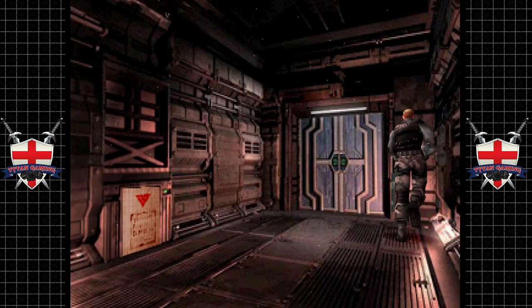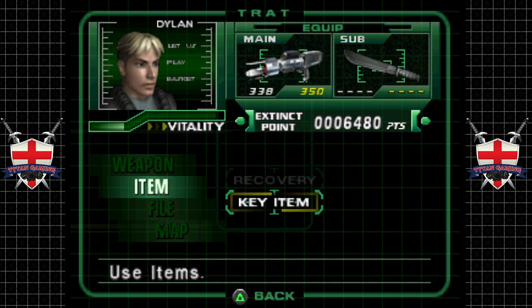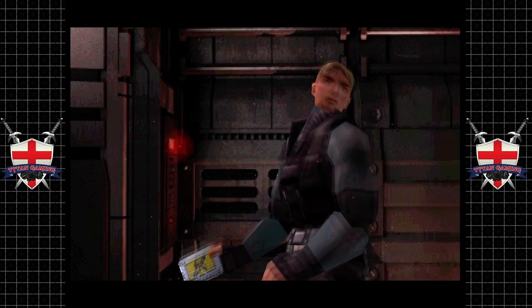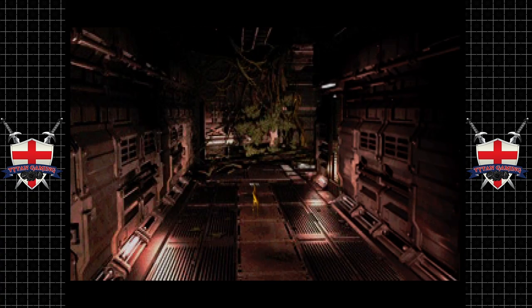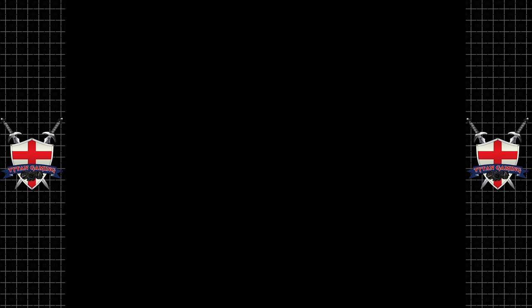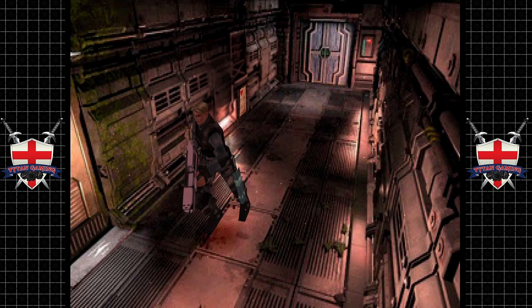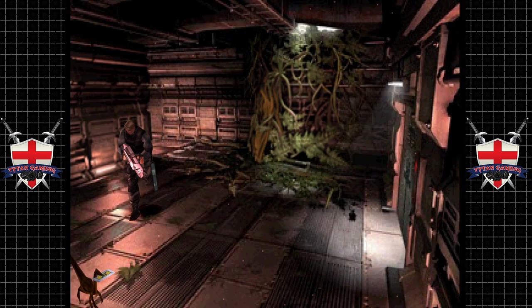We haven't bumped into a little Compy yet. We need to go into key items. Oh, you little shit - he took our key! I thought he was going to have something that we needed.